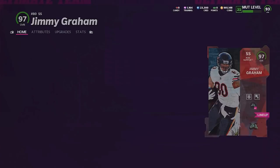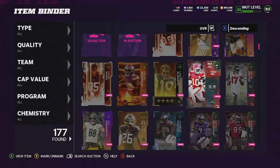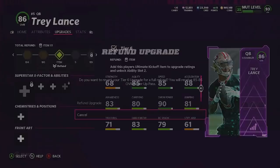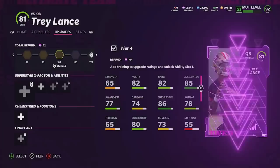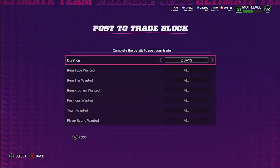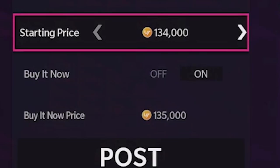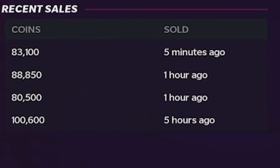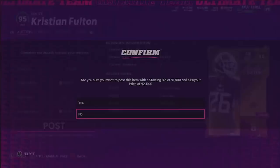Trey Lance is sellable even though it says NAT — that's just because he's powered up. Dalvin Cook, Justin Jefferson, David Njoku, Lance — those guys are all NATs. A lot of our team is NAT so we're not selling too many players. Trey Lance 96 overall is about 140k — we'll throw him up for 137, that should sell very quickly.